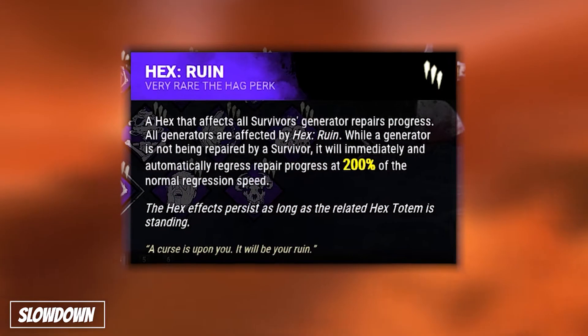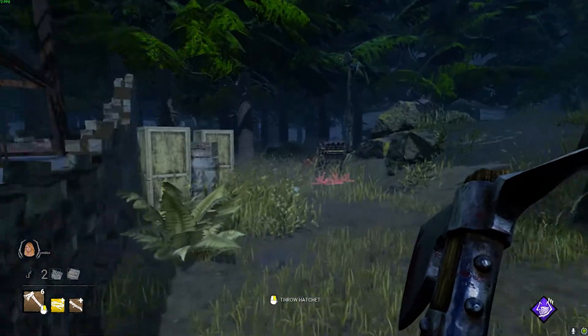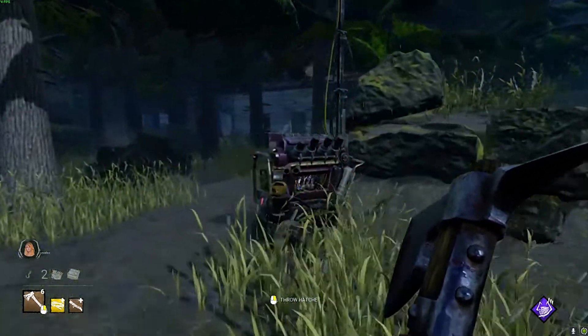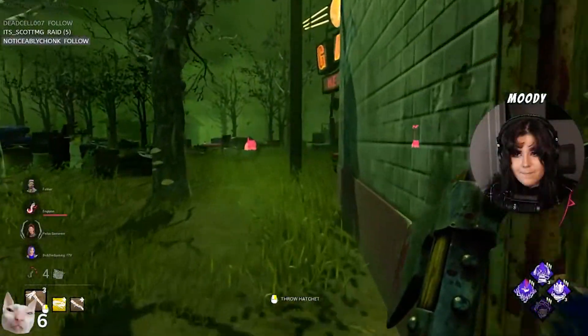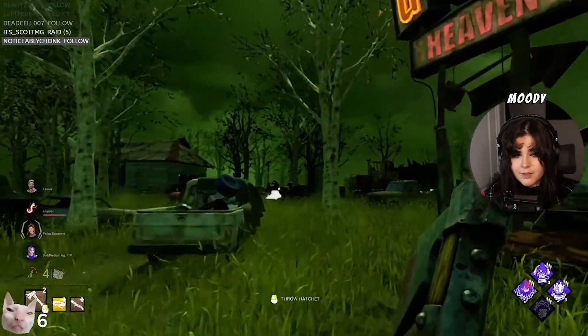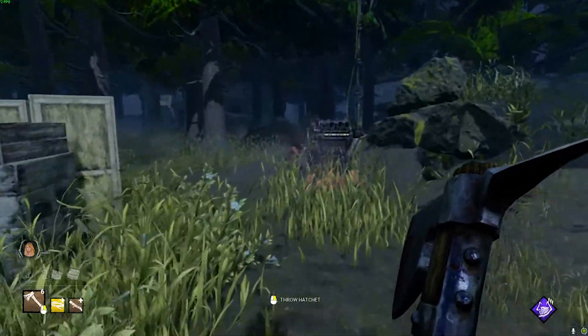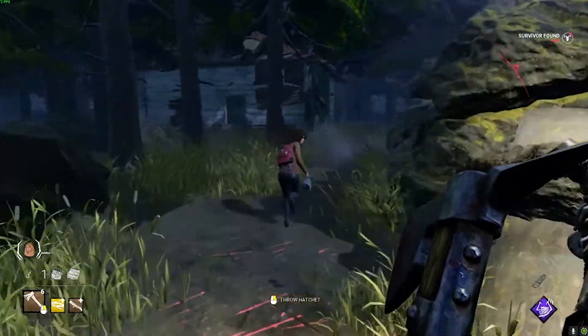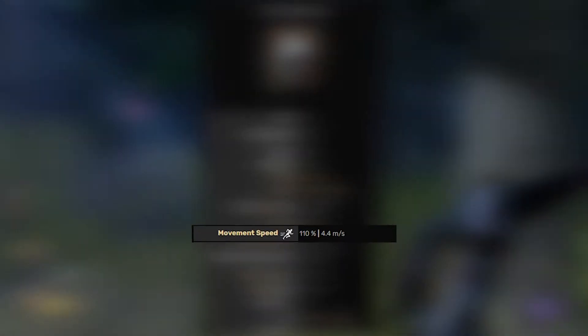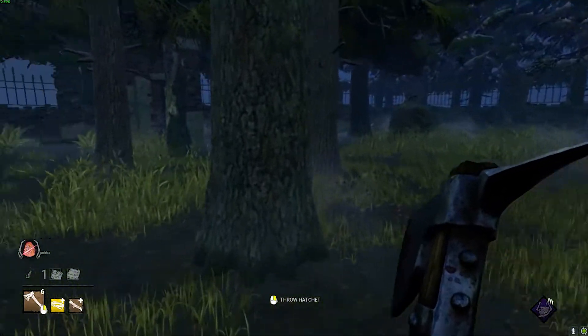Moving on to the infamous Hex Ruin — Ruin will cause any generator not actively being worked on to regress by 200% without the need to kick it. This is helpful in an obvious way, but it isn't a favorite of mine due to Huntress' slow map mobility. You may think you can just throw hatchets at them, but you still won't deter survivors from finishing a gen in your face. Huntress is just too slow to interrupt gens enough to make good use of Ruin before it's inevitably cleansed.